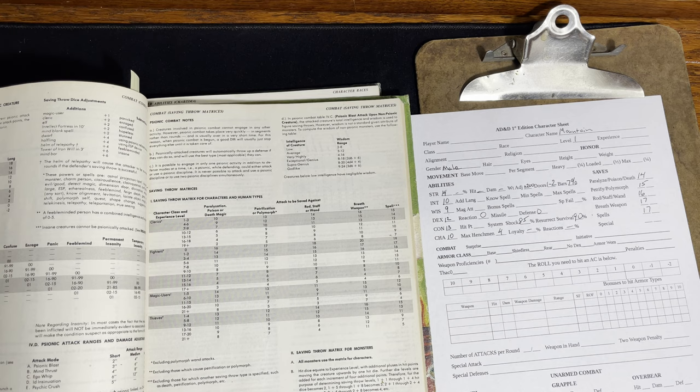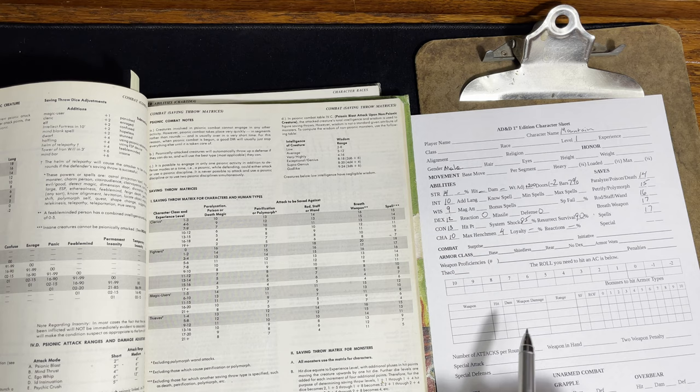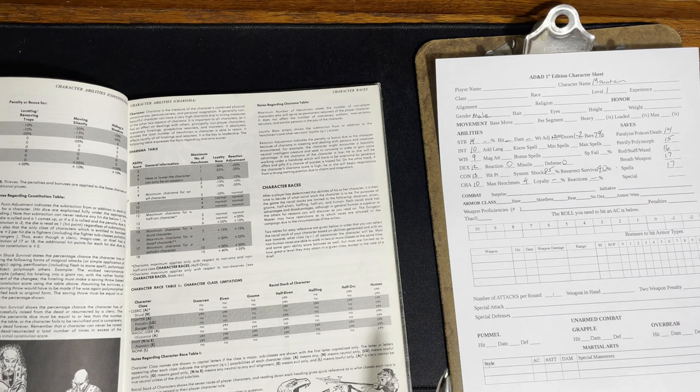Armor class we'll figure out when he buys his armor. Weapon proficiencies as a fighter — if you read the fighter section, it tells you they're proficient in everything. The roll you need to hit an armor class comes from the Player's Handbook and Dungeon Master's Guide. Let's get over to the equipping your character section, because that's really the next step — to figure out our armor class, we need to figure out what he has for armor.